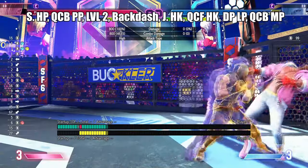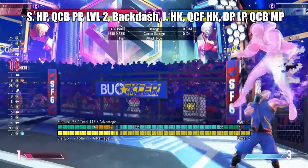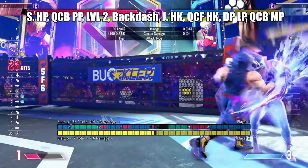Against cornered opponents, use the grounded super. From there, you can do a back dash to help auto time a very late jumping heavy kick. This route also gives you a safe jump.